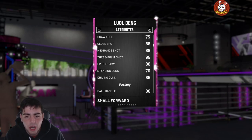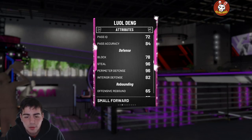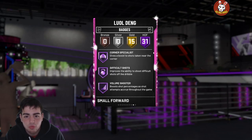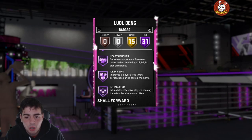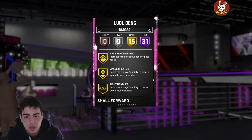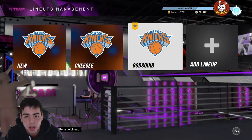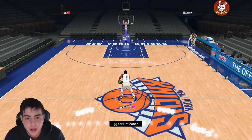We got the new Luel Deng — 95 three-point shot, 88 mid-range. This card's pretty solid: 70 block, 96 perimeter defense, 96 steal. He has really good defense, he's 6'9, so he's gonna be a really solid small forward. He has 31 Hall of Fame badges — Hall of Fame Quick Draw, Gold Range Extender. Really solid card. I'm just curious about the release. Let's hop into some freestyle and triple threat gameplay.